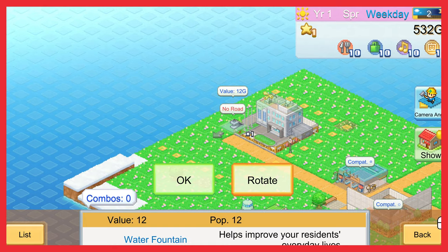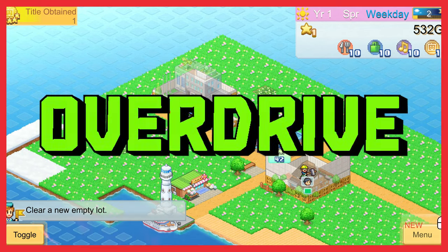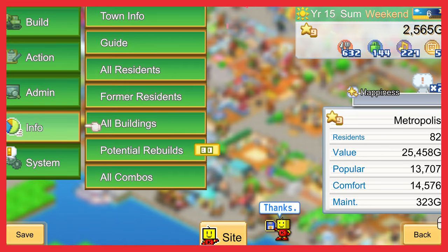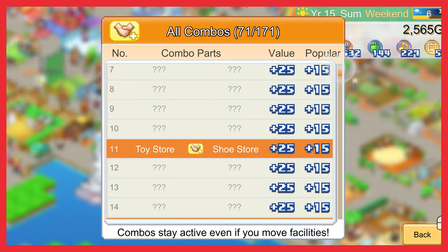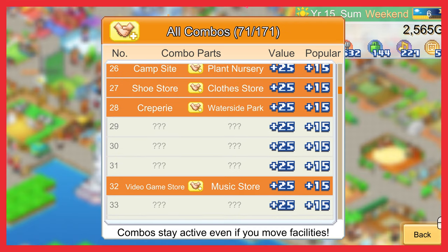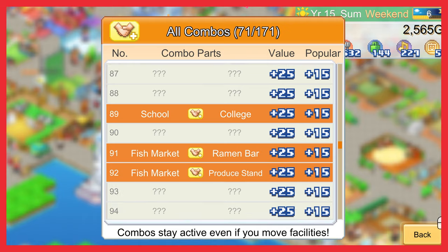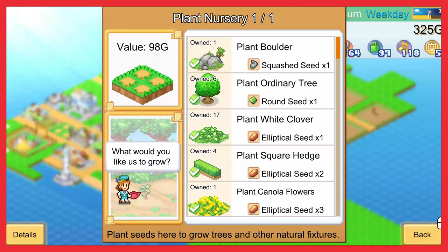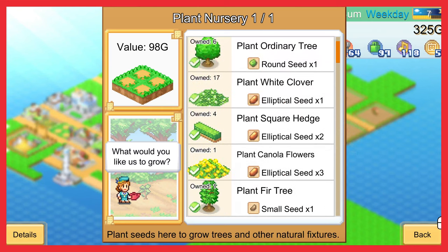Dream Town Island takes the best mechanics of both of these games and ramps them up into overdrive. The amount of content in this title is unlike anything previously offered in a grid layout management Kairosoft game. There are over a hundred combos alone to discover, countless buildings to unlock, and even a super in-depth gardening system where you can unlock a huge variety of flowers and plants to add to your island.